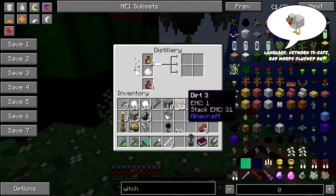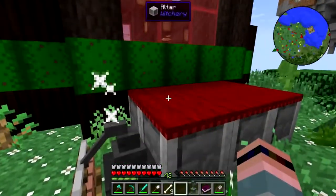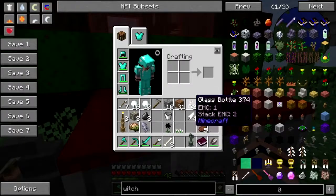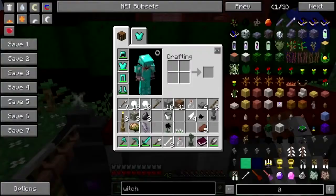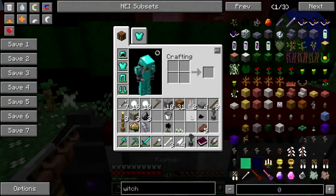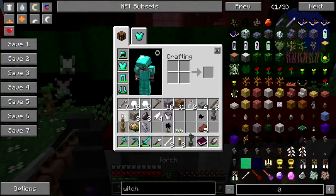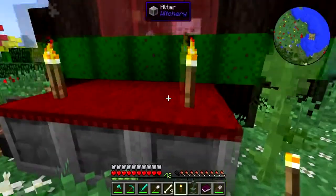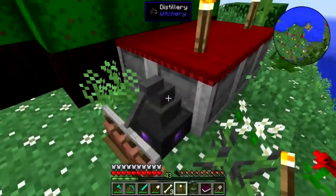Welcome back to Natural Magic Survival. I figured out what the problem was with the altar — I only had half of one. Let me just see what kind of stuff I can put on it. I know I can put a torch on it to do stuff.